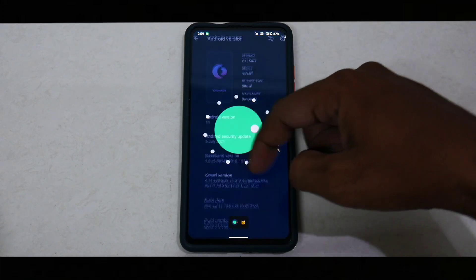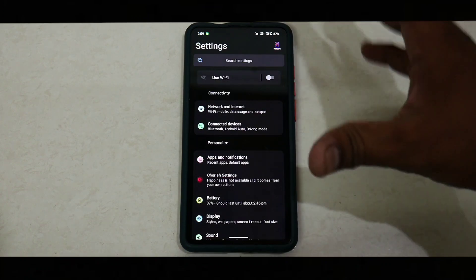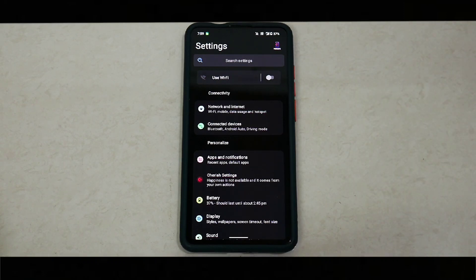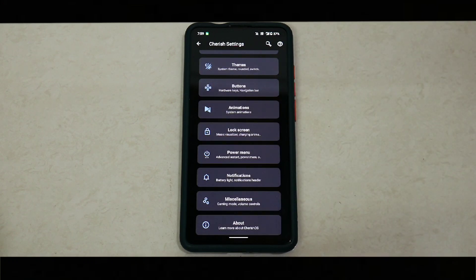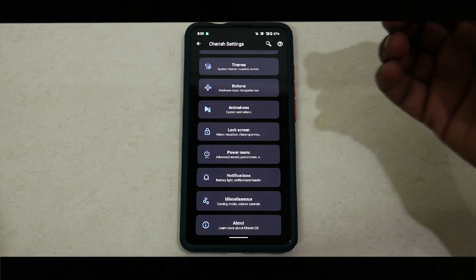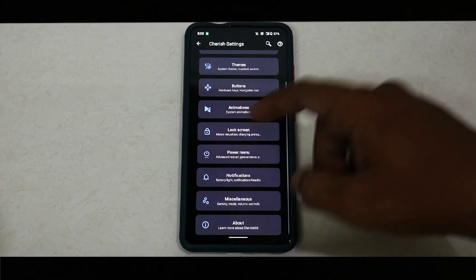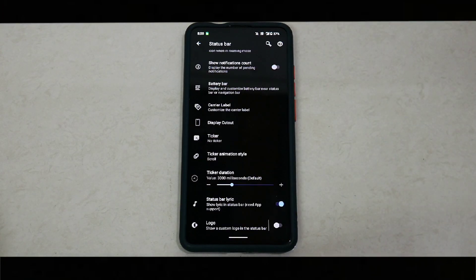That's everything for the About info. The layout of settings is a little different, which is the trend with custom ROMs these days — they try to differentiate themselves from regular AOSP builds. If you go to Cherish Settings, the customization menu is extensive and laid out nicely. You have status bar, quick settings, thumbs, buttons, animations, lock screen, power menu, notifications, and miscellaneous.